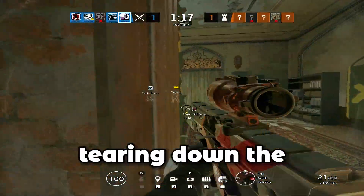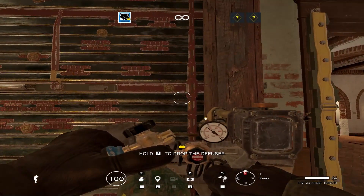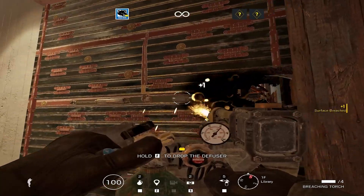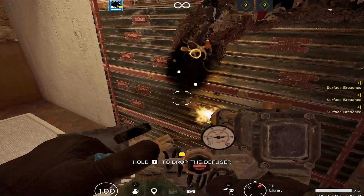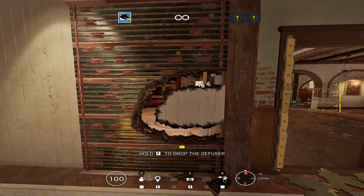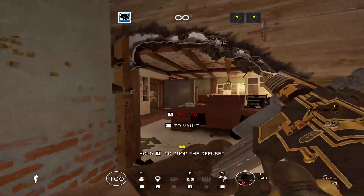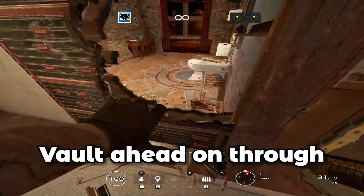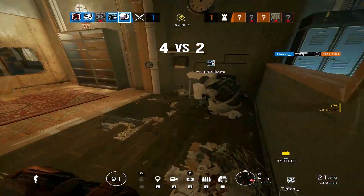Maverick is the master of tearing down the reinforcements defenders put up in the prep phase. You can also do it with a vaultable hole — you don't always have to crouch through. Come from the top, make sure you're not looking at the floor, aim around the middle area of the reinforcement, and open up a circular rotation. Once it's open, vault on through — and just like that you're through the reinforcement with Maverick.